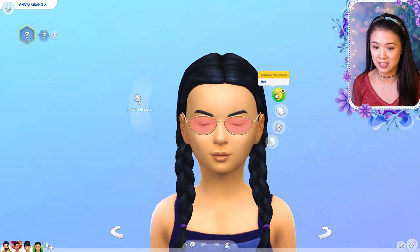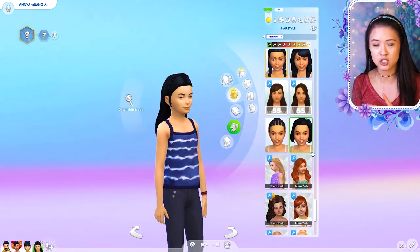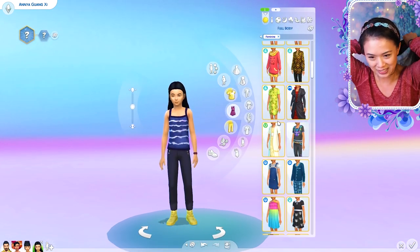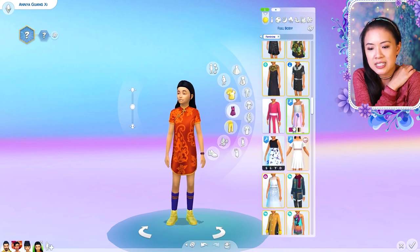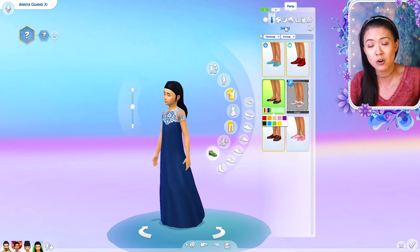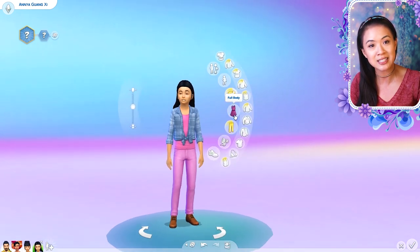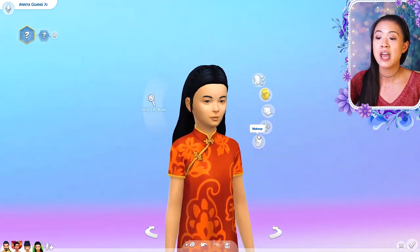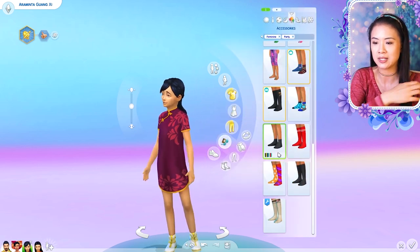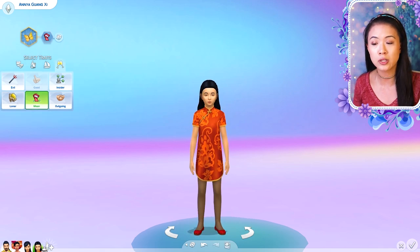Araminta has a twin sister named Anya. Anya is the complete opposite of Araminta — she's extremely jealous and probably on the verge of being very evil. She's the younger twin, only younger by a few minutes, which is where most of her jealousy comes from, because she missed being heir to the throne by just a few minutes. That has been driving her crazy her whole life. She and her sister are basically arch enemies — they hate each other. Araminta is really kind, and Anya is so mean, so they've just learned to hate each other.